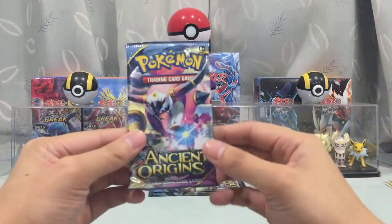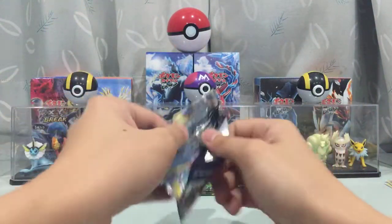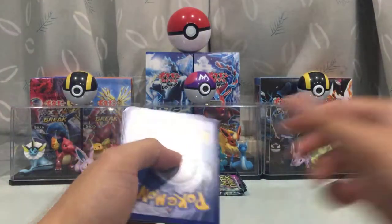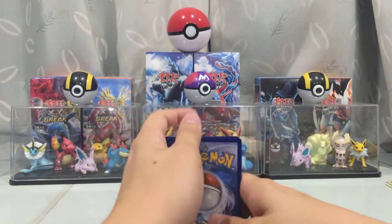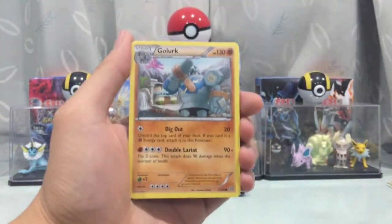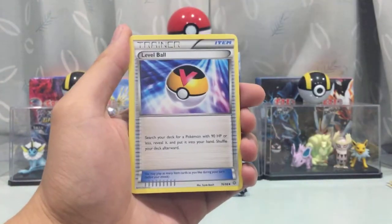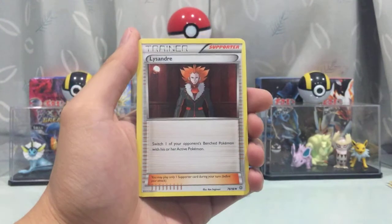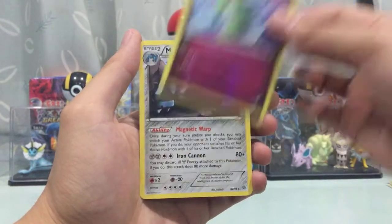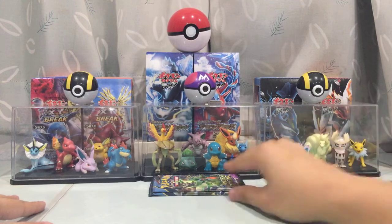Third to last pack right here — come on, Ultra Rare, just one more for this part! We got Porygon, Golurk, Oddish, Beedrill, Level Ball, Ariadose. Oh nice, another Lysander. Kirlia reverse holo and we got a Metagross regular ray — we did pull a reverse holo for that earlier.